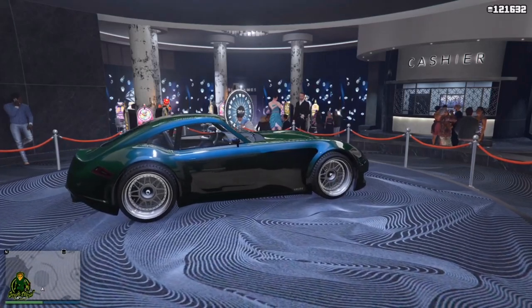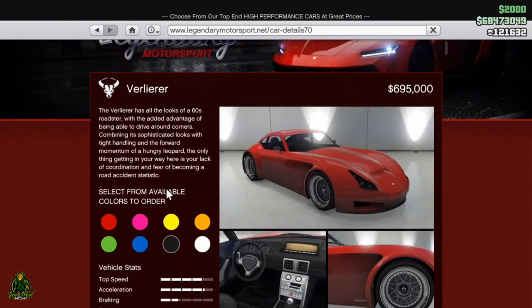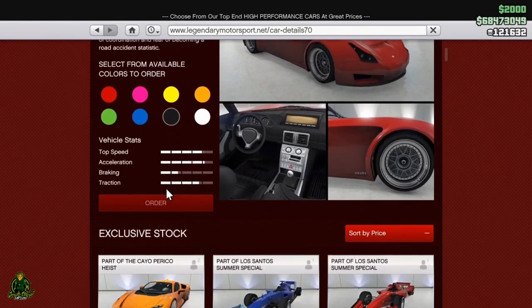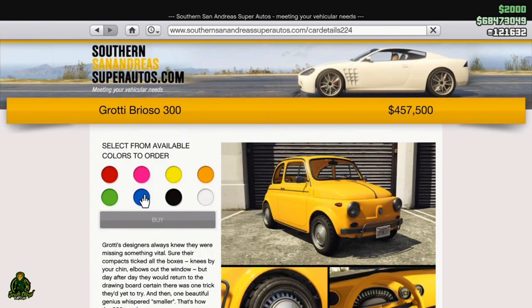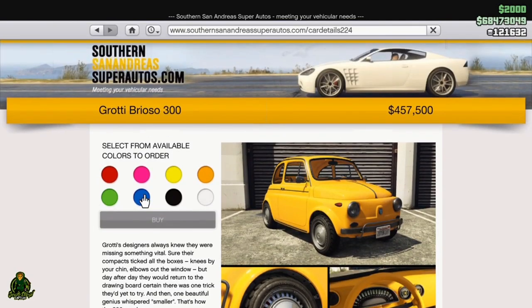We got a brand new podium vehicle — this is called the Velir. I know I probably butchered the name, but there it is right there. It's $695,000 at Legendary Motorsport. We also got back the Brioso 300 — it was a free vehicle, they took it away, but now they gave it back to us.